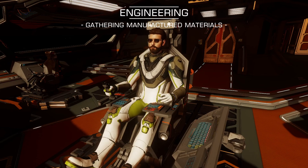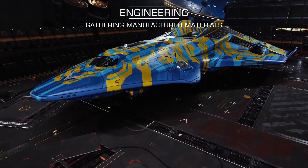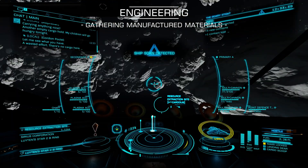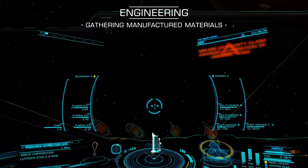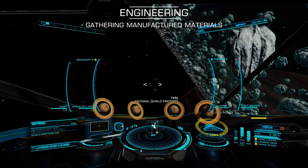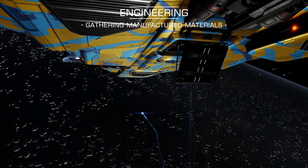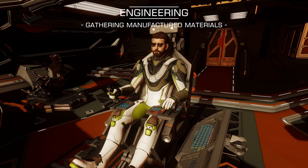I've already done a proper video on this method, so check out this link if you want a full breakdown. I'll give you the concise version here. In any combat ship, ideally one fitted with a small cargo rack and collector limpets, head to any high or hazardous resource extraction site in a planet's rings. When you arrive, look out for any large wanted ship, but preferably an anaconda. After finding a target, simply destroy it. Amongst the wreckage, you should spot some valuable materials. Maneuver so your vessel is just above the wreckage, then open your cargo scoop and deploy your limpets if you have them. Look out for another target and repeat until you get the materials you're after.